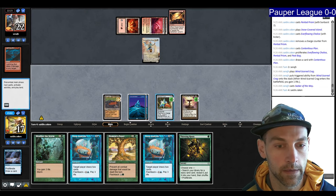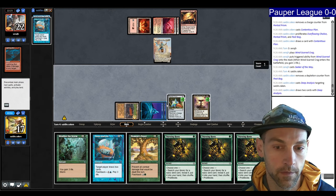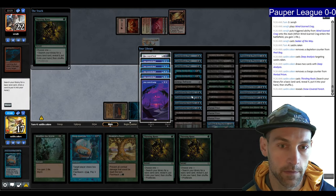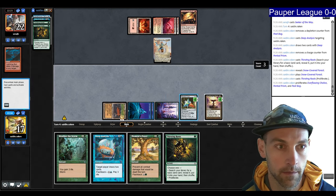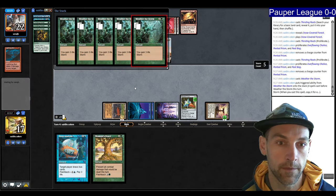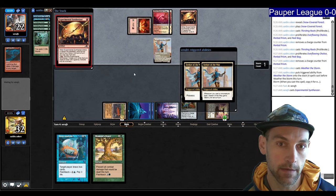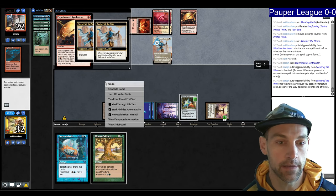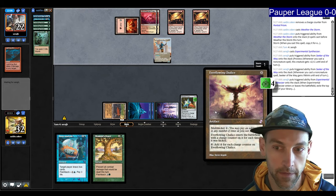I start drawing two cards — multiple Thirsting Roots. I search my library for a basic, hit the Forest, then proliferate a couple of times and again. Then go for Weather the Storm for 15 life. Next turn we have two Deep Analysis and Moment's Peace. We're looking for a proliferation. Passing the turn, our Chalice taps for four mana — effectively a million.